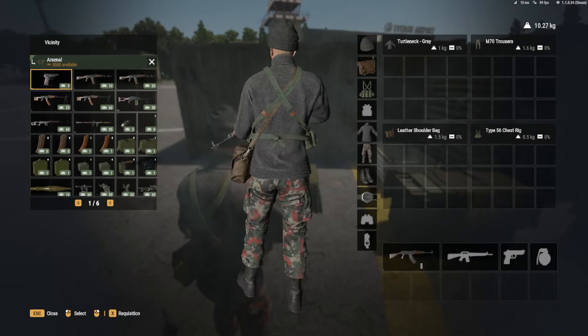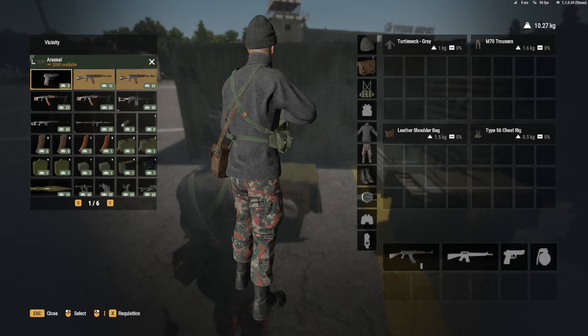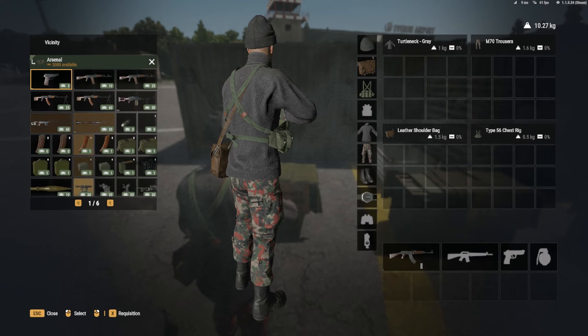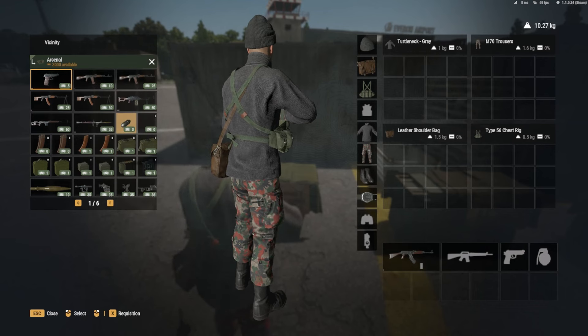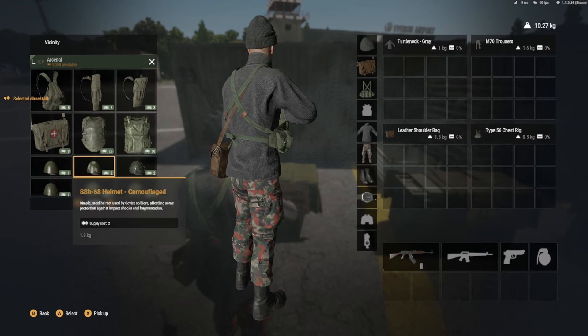For the Soviet, the only thing I saw that was different — they added the sights. The sights though, the downside is I don't know which guns are allowed to use them. I think the SVD is really it, because earlier I tried to put them on the AKs and it didn't work, unless it's not working for me. But they did add more texture to the clothing, which is a lot better, and that's what I'm actually happy to see.